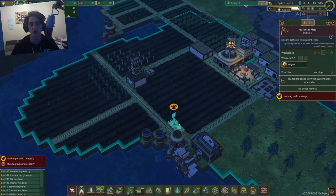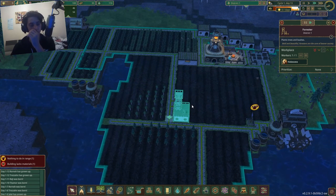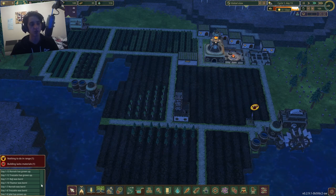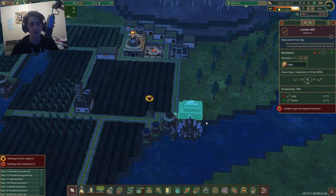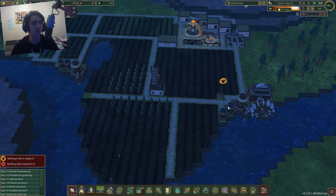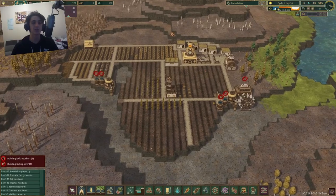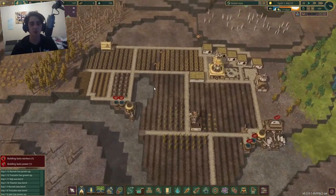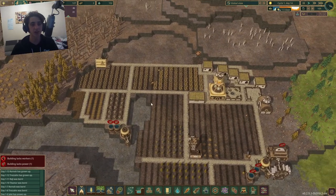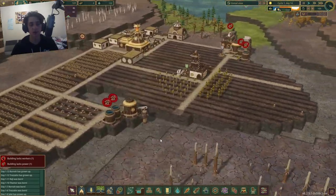There's nothing to do in range because all of this still needs to be built and worked - this guy is going to take a while. There are some buildings lacking materials, but it's okay, just give it some time. The drought is starting, which is not a great sign. But ladies and gentlemen, that is the end of our very first episode. We've got this area built as a complete and utter farm, and I think doing it this intensely is going to save me a lot of heartache and pain later on.